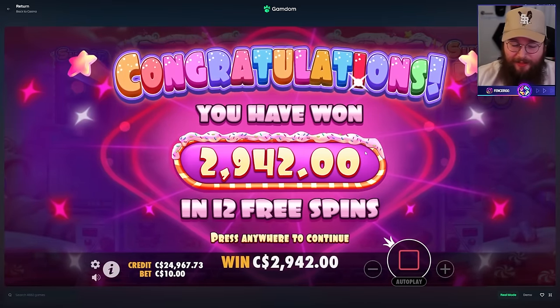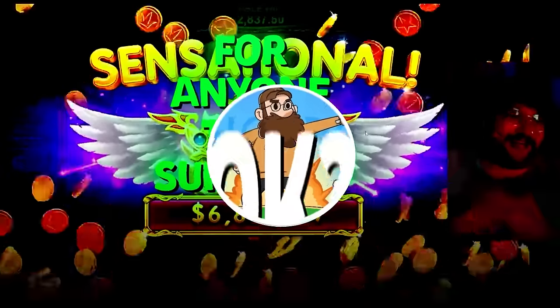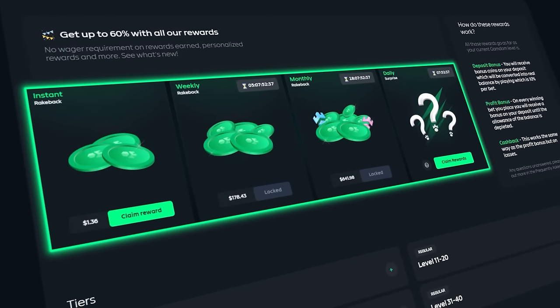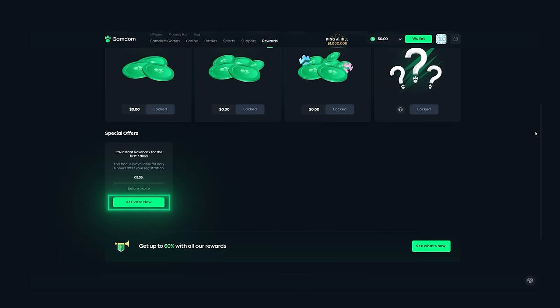This is exactly why I brought in a balance of $27,000 today, because we are going to be doing non-stop super buys. I'm doing something big for anyone that supports your boy. I am giving away $5,000 in the form of a weekly wager race for anyone that plays under code FencerGG on Gamdom. Not only do you get activated for the $5,000 by using my code, players will also get a daily surprise as well as instant, daily, weekly, and monthly rank back on all their bets. Make sure you go in the description and join my discord. I'm going to be giving away free spins, tips, and all kinds of bonuses. Go to the rewards tab, click 'activate now,' and enter code FencerGG. You also get 15% rank back for the first seven days by activating.